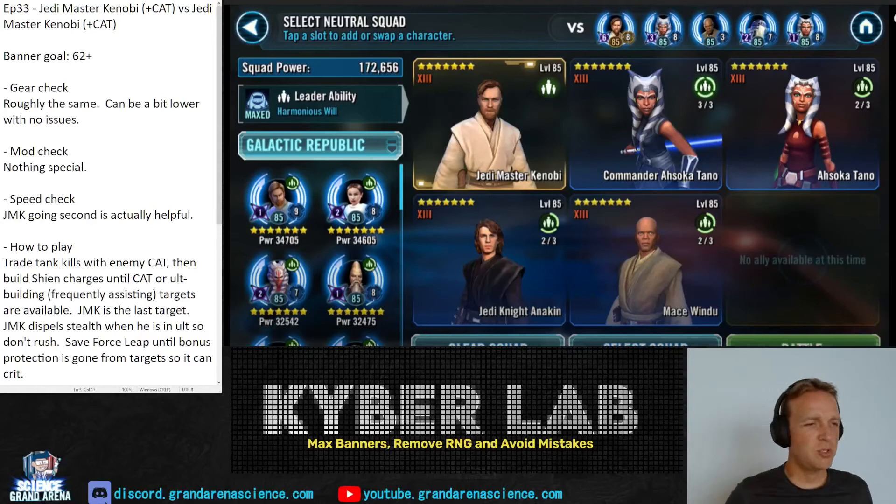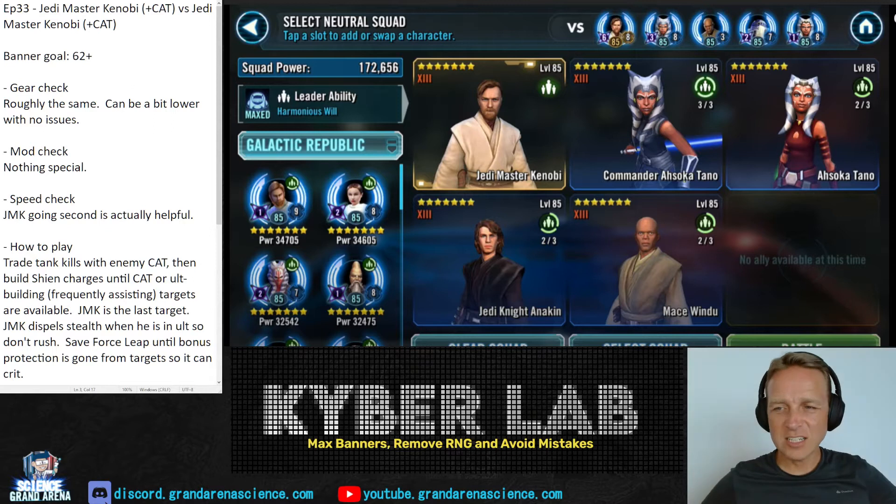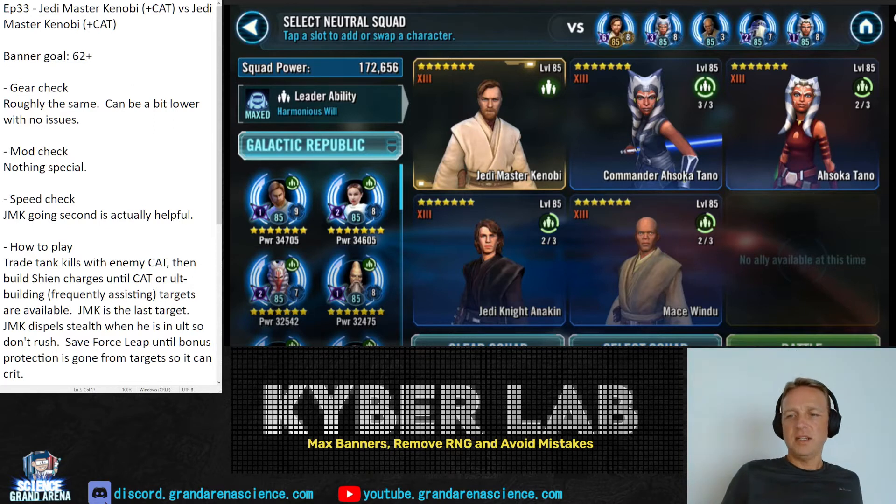Welcome to Kyberlab episode 33. This is Jedi Master Kenobi with Commander Ahsoka Tano versus Jedi Master Kenobi with Commander Ahsoka Tano — not an exact mirror but close. Here in Kyberlab we're looking at maxing banners, removing RNG, and avoiding any mistakes.